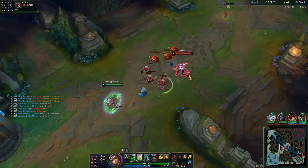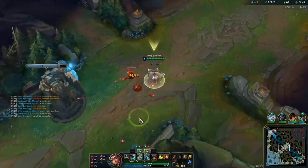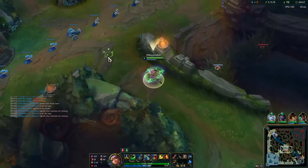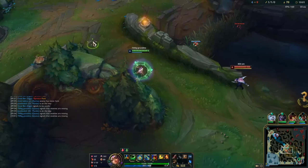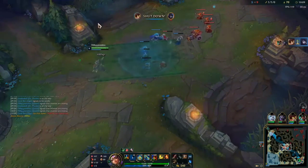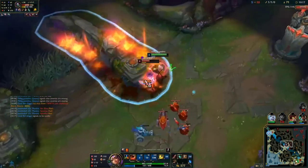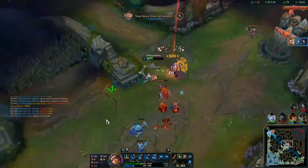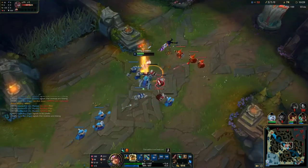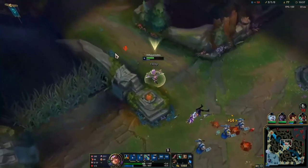I see a 3v3 going on bot lane so I'm like okay this has to be an opportunity for me soon. Zin shows up so I just have to go even again and wait for Zin to pop up — going back and forth trying to keep Zin here. Then Zin goes bot lane, and the game cannot go on like this, so I look for her all-in: flash, auto, to get a bit of damage and get the kill. I only went in because she used a lot of her Q, so she doesn't have enough energy to fight back.